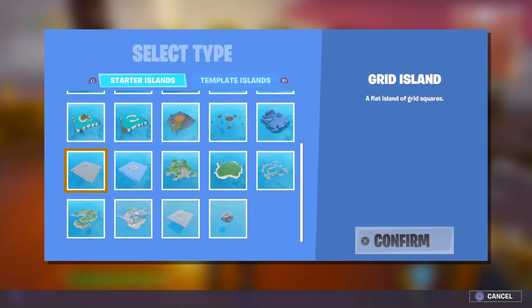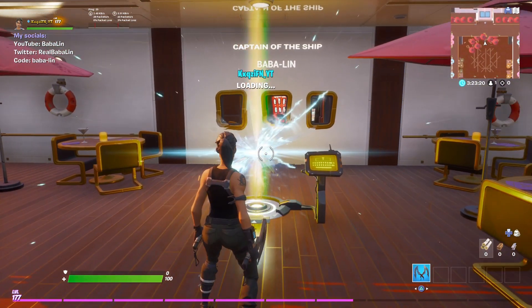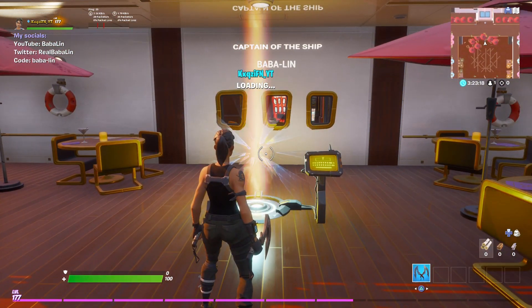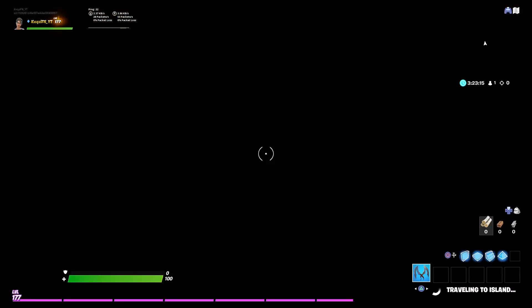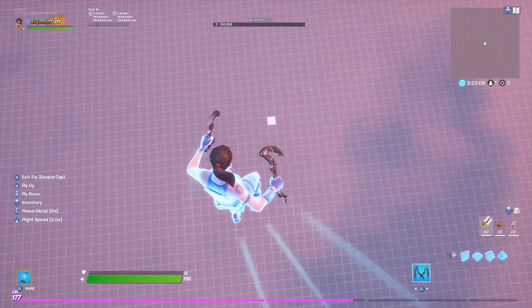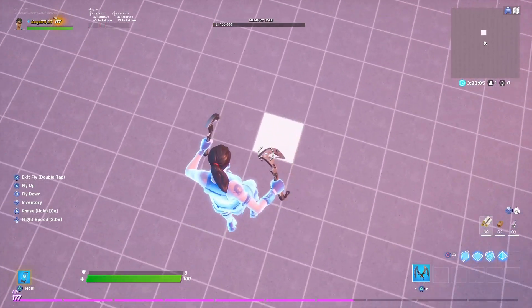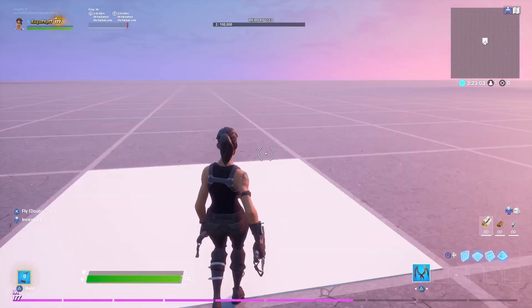Then you press confirm and let it load. Go inside it. So first off what you want to do is you want to find this white tile on the ground. This is the middle of the map.